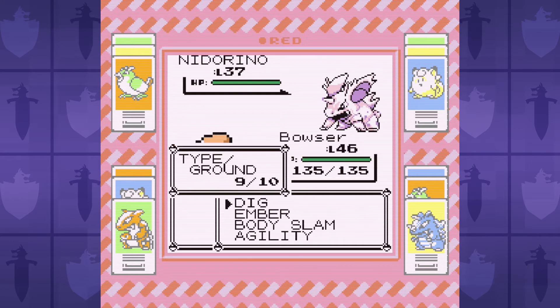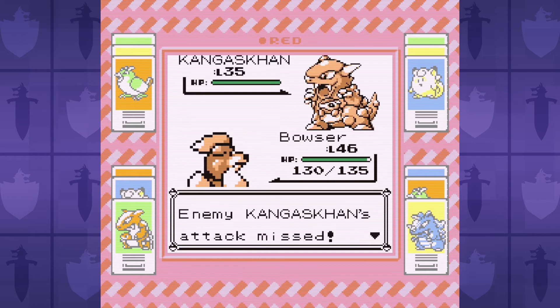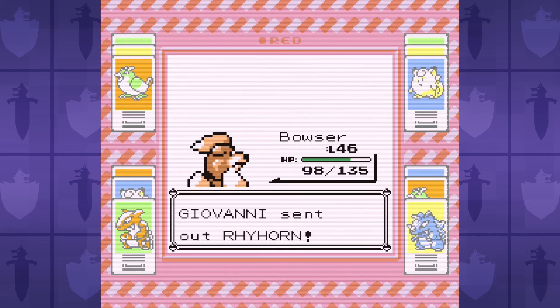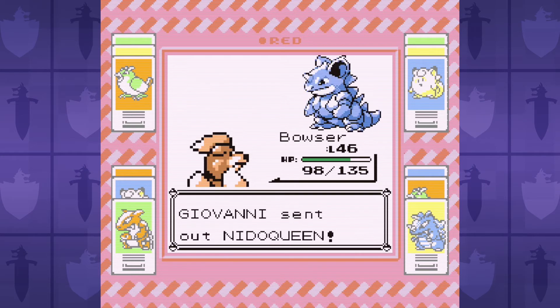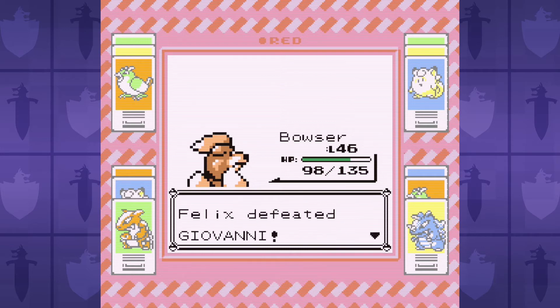Unlike last time, Giovanni here is a total joke. Agility gives us badge boosts to attack, and Dig was already super strong against his entire team, so we go from doing 90% with Dig to a clean one-hit KO. I have to keep Bowser in real life from digging up the yard, but Growlithe digging in this game is a very good thing for us.